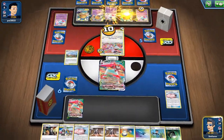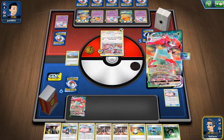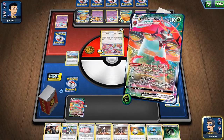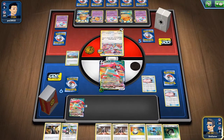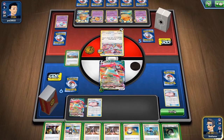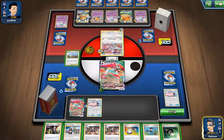Using Bird Keeper and attaching energy to another Orbital. Maybe we can also hit one of our Crushing Hammers at some point to remove his Double Colorless. Now I think it's better to go for the Orbital attack here — we have Crushing Hammers and everything.